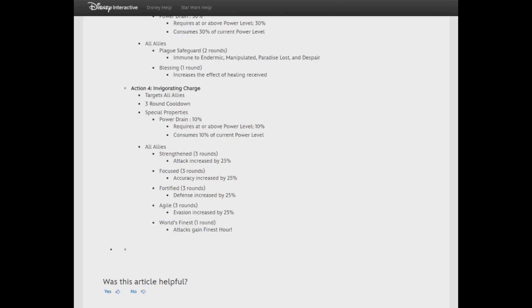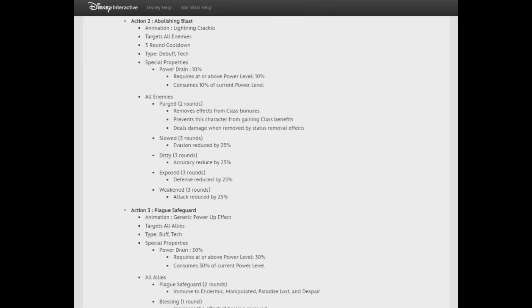Personally I may still prefer Faiza, and I could see using the Bruiser flight suit with her. But check out Action 4, Invigorating Charge — it grants all allies Strengthened, Focused, Fortified, Agile, and World's Finest, meaning their attacks now gain Finest Hour. Everyone gets Finest Hour. And with all these buffs across basically all the armors, think about Knight America — he could reset the cooldown on any of them. But yeah, that's the flight suits overview.